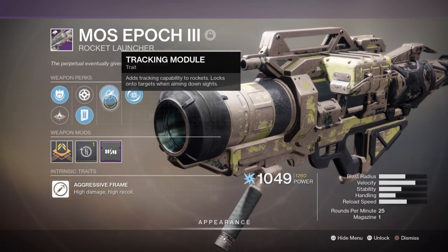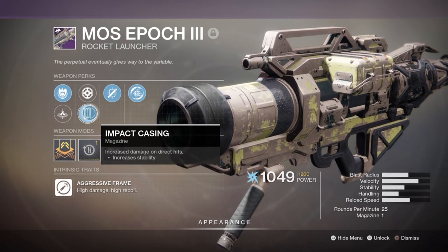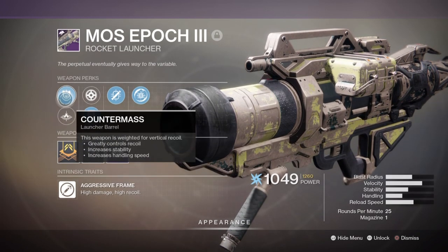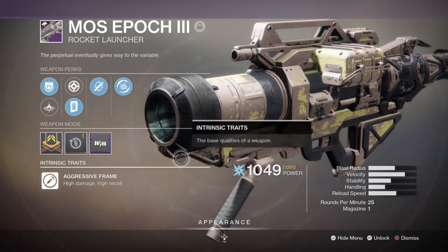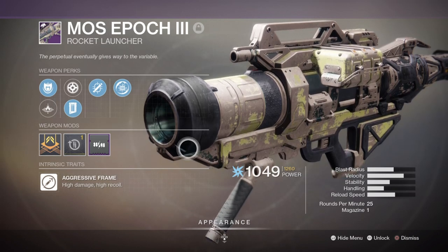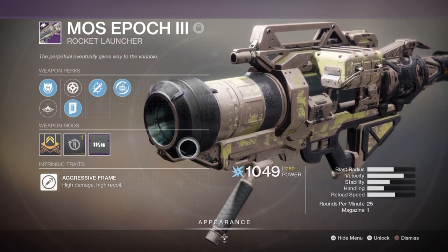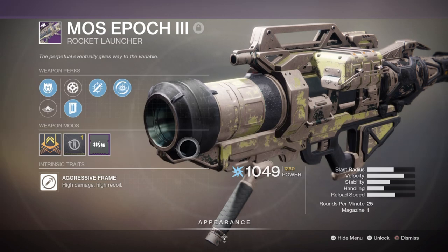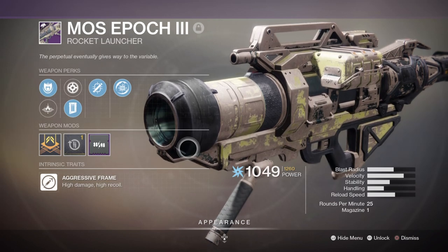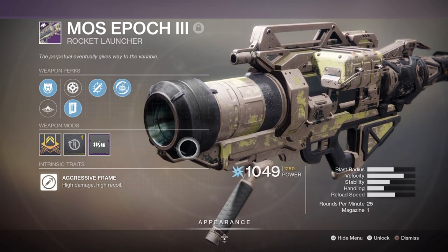For my heavy, I've chosen the MOS Epoch III with Disruption Break and Tracking Module. We all know rocket launchers aren't amazing right now, but they're still viable, just not for end game. The build isn't designed for end game anyway so we have reason to use this weapon for whatever activity we have in mind. With tracking and Disruption Break available, we can heavily utilize this against shielded enemies for a 50% kinetic damage buff for you and allies. Disruption Break is a high tier perk everyone should have available at all times.